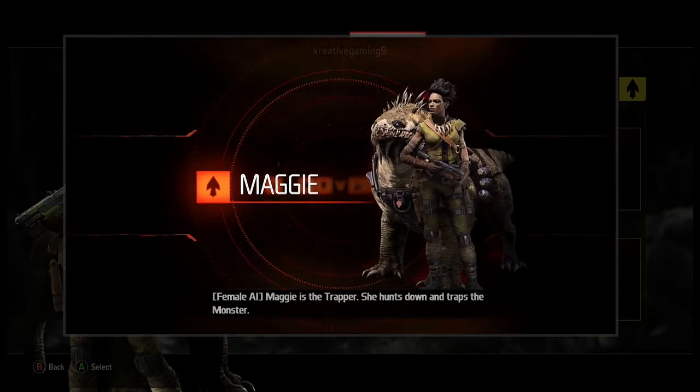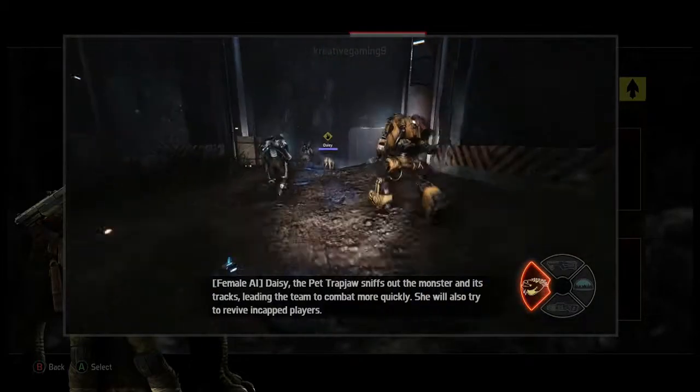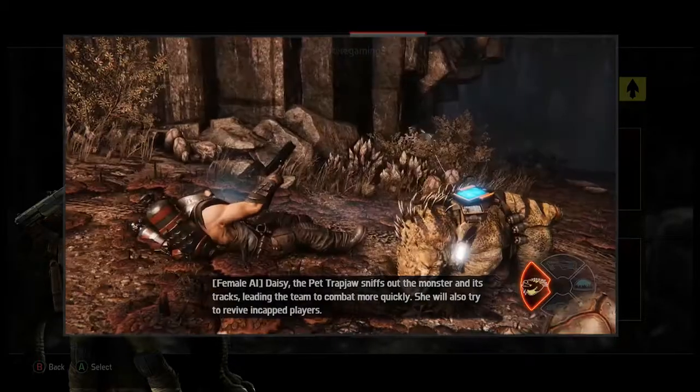Maggie hunts down and traps the monster. Daisy, the pet trapjaw, sniffs out the monster and its tracks, leading the team to combat more quickly.